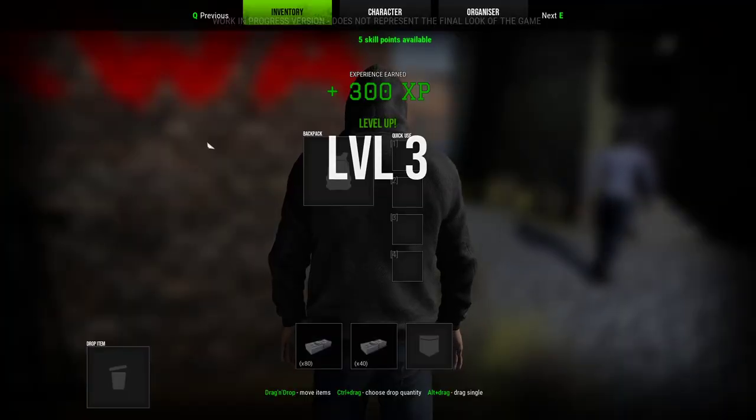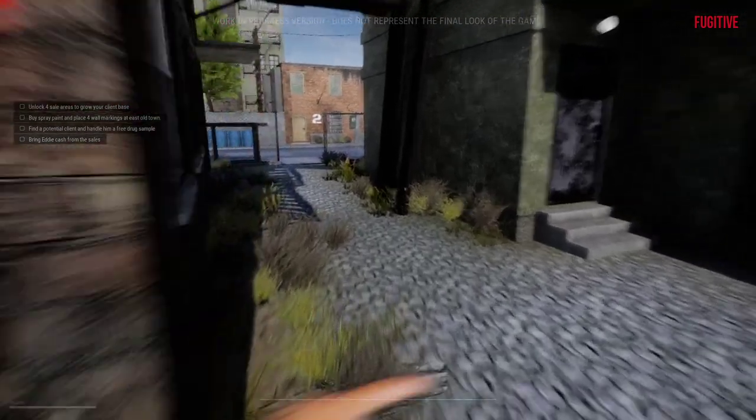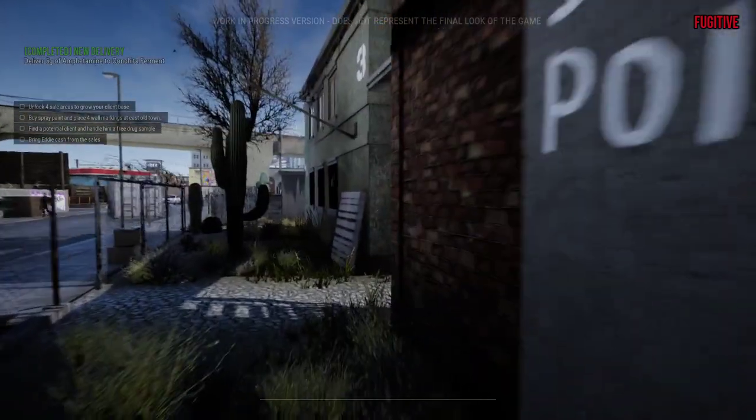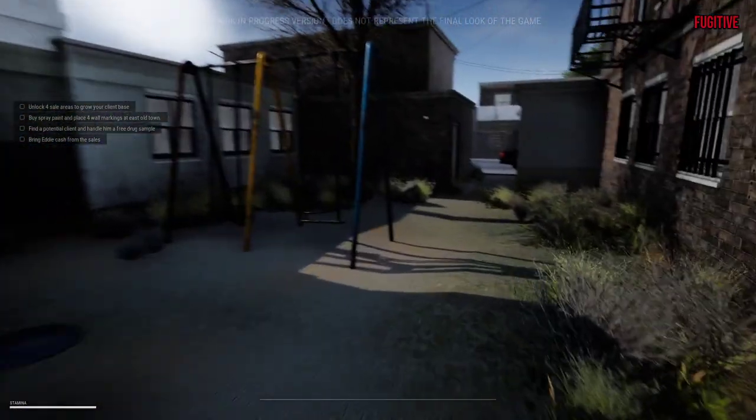We did it, lord almighty! We need some stamina. I want Quick Learner because it makes you get your stats faster, but yeah — I need to be able to outrun those cops because they are vicious. Once they start coming for you, they are coming. All right, now I gotta deliver the money to Eddie.